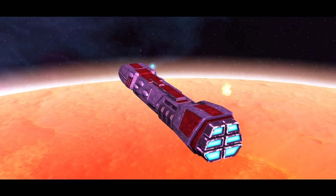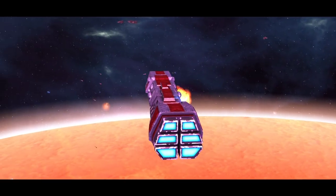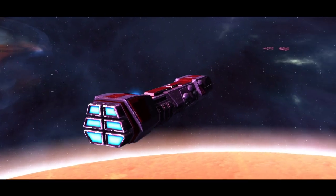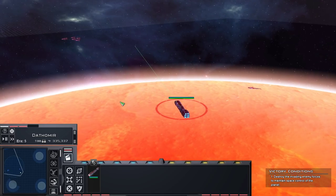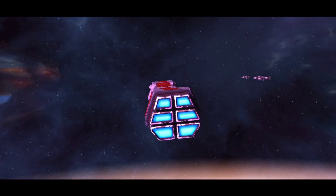Incoming Nantex fighters - those are the Geonosian ones, I believe. You are never gonna hit one of those guys. Oh, he smacked one - nice! You've got some laser cannons doing work. He just popped another one. Their maneuverability must be terrible, or I'm underestimating the point defense capability of a dreadnought heavy cruiser.